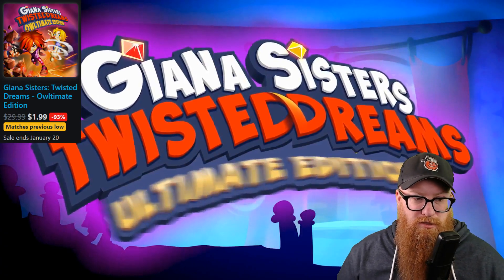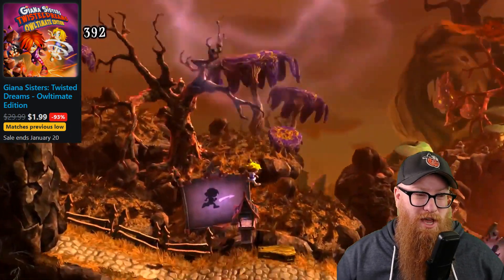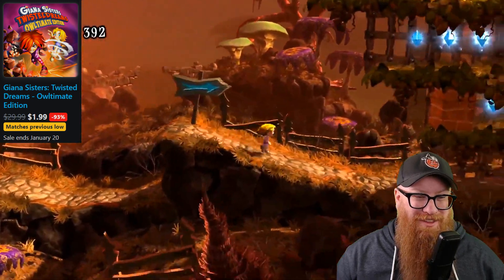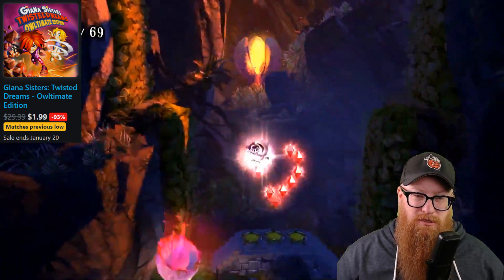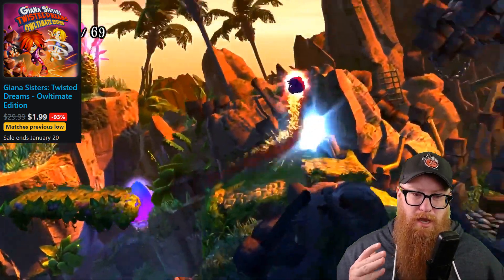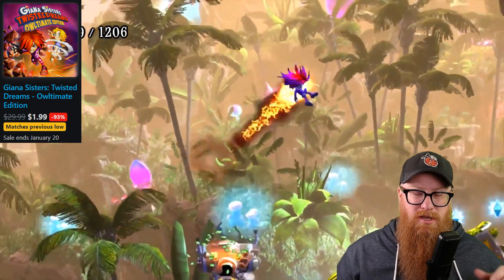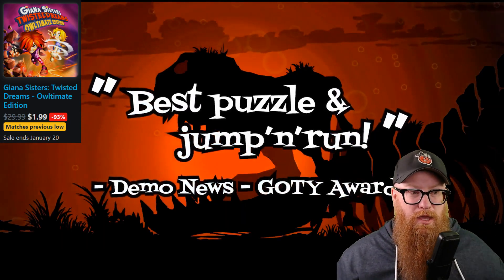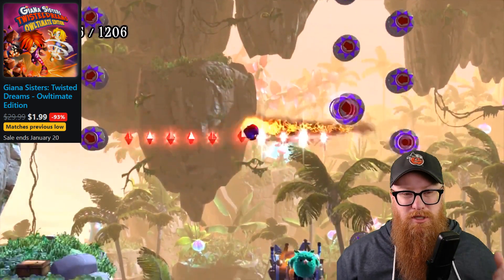Next, we have Gianna Sisters Twisted Dreams Ultimate Edition — man, people with the long titles. If you just love gobbling up every 2D platformer available, this is a really cool one. It's got a cool mechanic where you can switch between different light and dark versions of worlds — a video game trope we've seen many times, but it's implemented really well in Gianna Sisters. So if you like 2D platformers, make sure you check this one out.